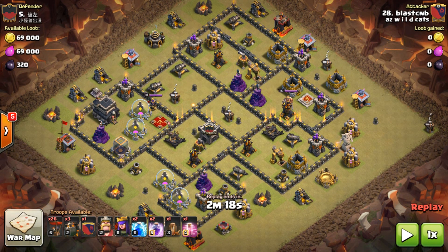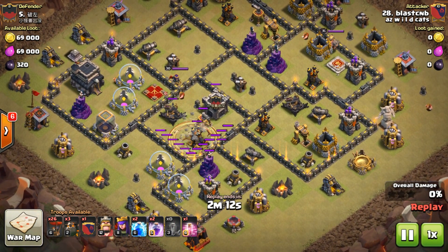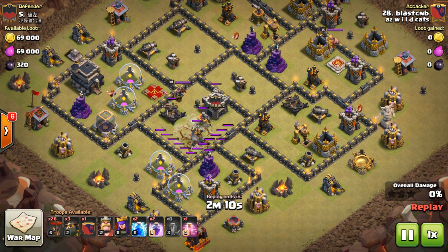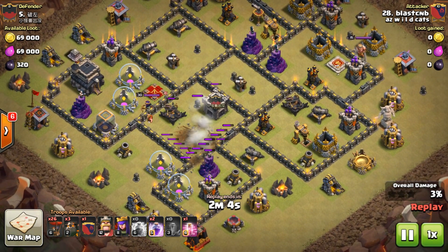Here's my normal setup. I brought 26 balloons and dropped the archer and minion at the last second when I realized they were all using hounds. The game plan: four hounds, 26 balloons, two rages, one earthquake, one haste, and two lightning spells. I come in, hit earthquake to cover that air defense and blower, then two lightning spells — boom, they're down.